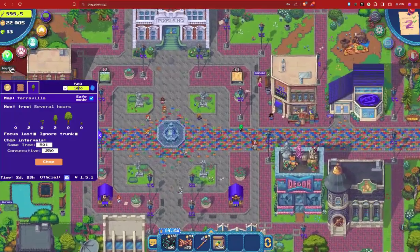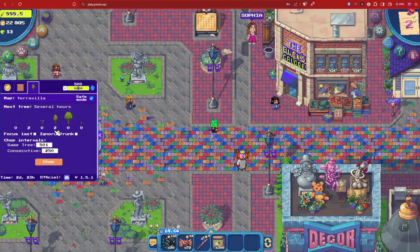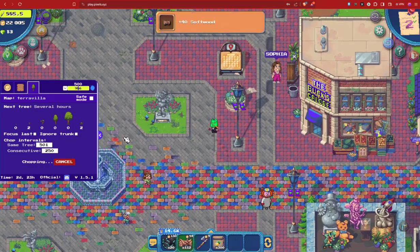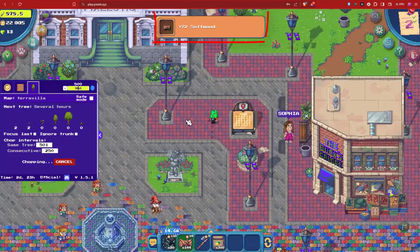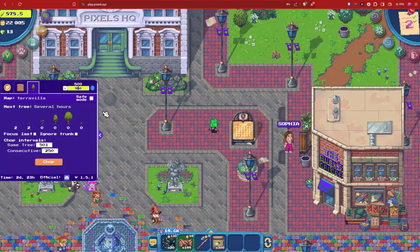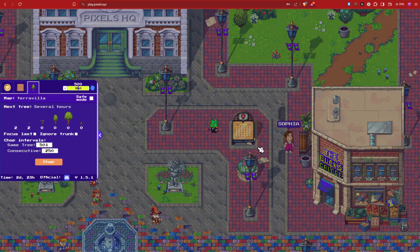Let's start with wood chopping. The extension can identify trees on the map and cut them from distance. All you have to do is click on the Jop button to collect wood without even moving. As you can see, we got 70 softwood in seconds without moving. This will help you get all the wood you need from inaccessible lands that have fences blocking the way — just teleport to locked lands with active trees and chop from distance.